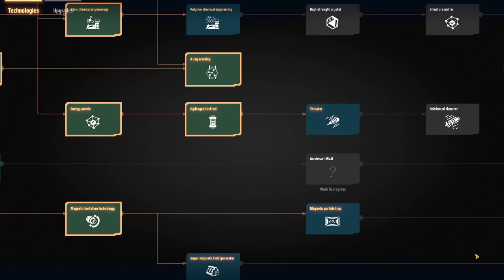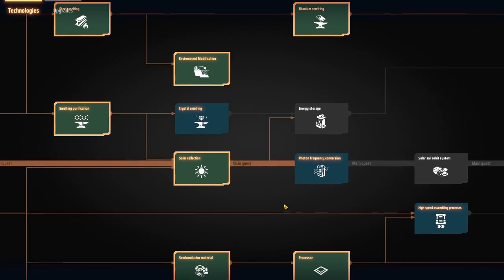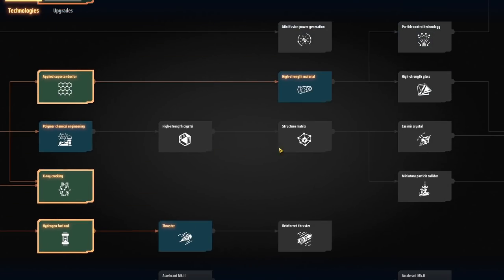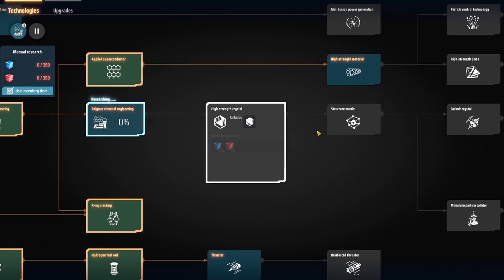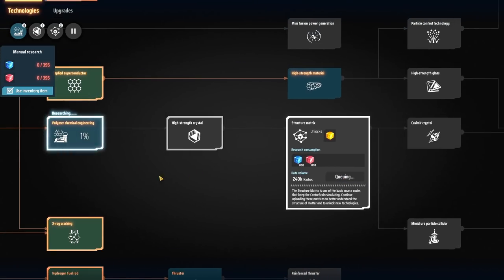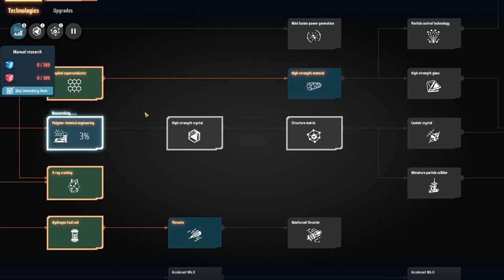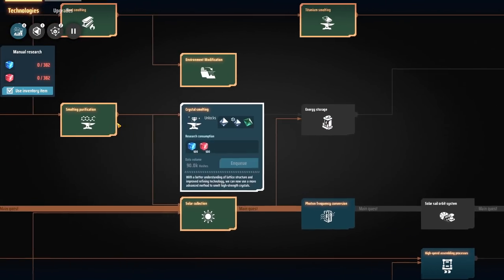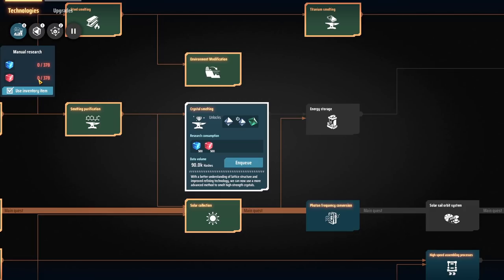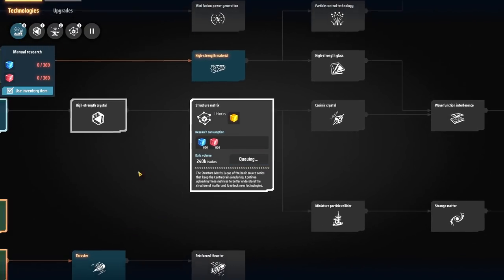Speaking of unlocking - we haven't been doing any science this whole time. I am a fool, what a waste. We can try and work towards yellow science - the structure matrix. It's actually pretty quick. It's expensive overall, but right now we've got a build up of matrices. We can't actually do it entirely though - we need to make diamonds as well. We should cancel that and queue diamonds first, because we can't do anything until we've got those. Then the structure matrix.